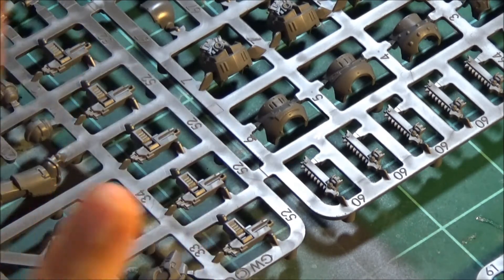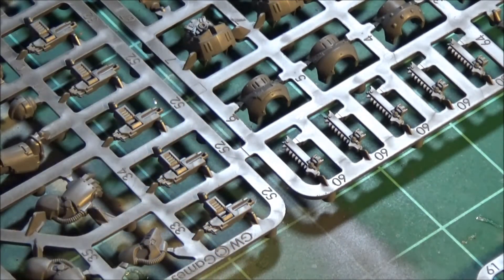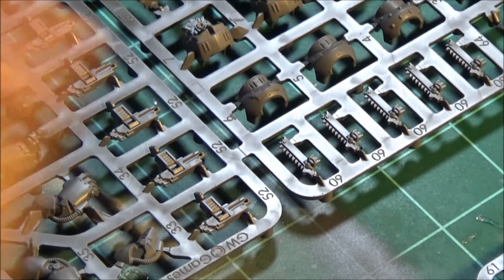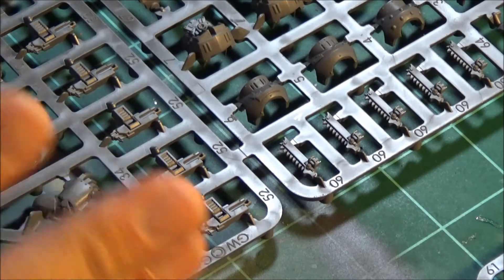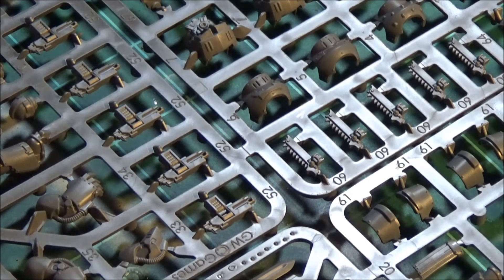It's flip-flopped this time. The Terminators in Betrayal at Calth have less customization than the ones in Prospero - it was the opposite with the Tactical Squads. It's also funny because the Terminators in Betrayal at Calth really match up more to the Mark III armor of Burning of Prospero, while the Tartaros Terminators really match up better with Mark IV Marines. The Cataphract armor has segmented leg armor in the rear, and their bolters match up with Mark III bolters.